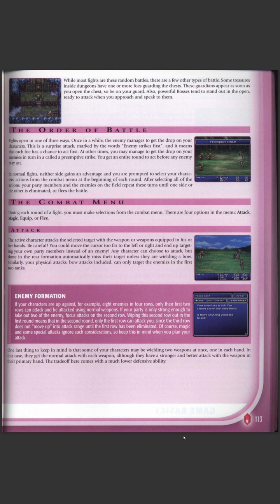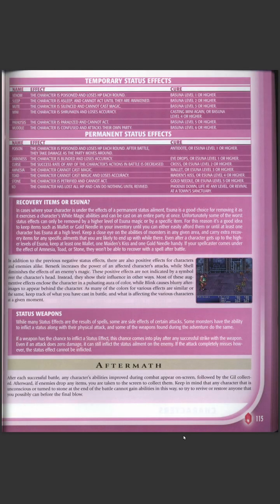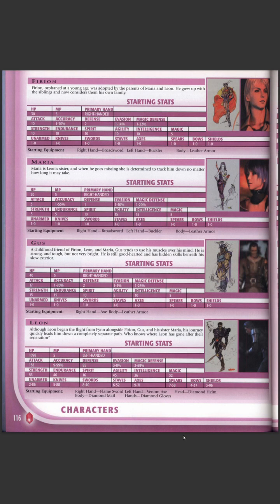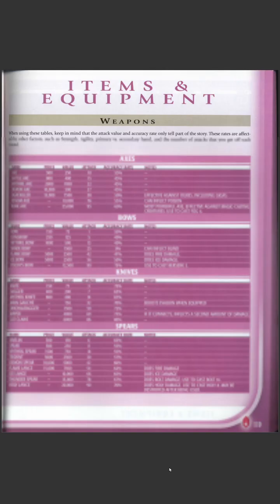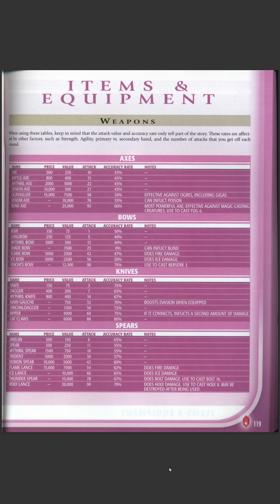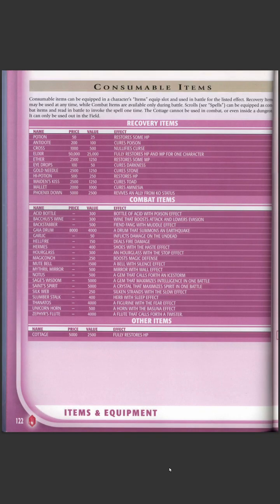Looking at enemy formations: enemies have front and back rows. The front row is your first line of attacks — they'll be hit first, and when they're all dead the back ones will be hit. Then there's information on status effects. Characters have starting stats and any character can equip any weapon depending on what they can become good at.